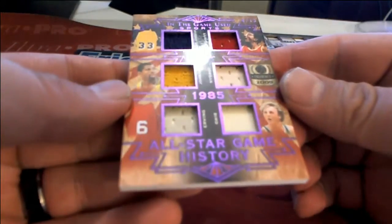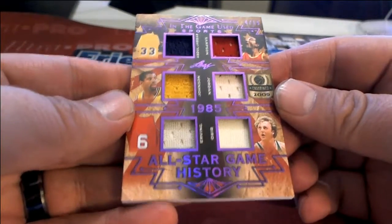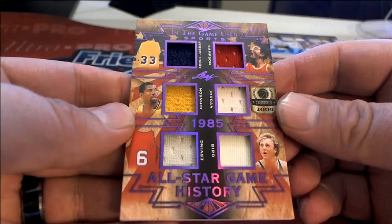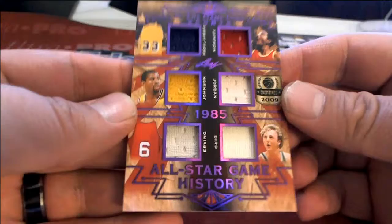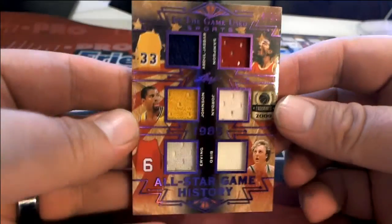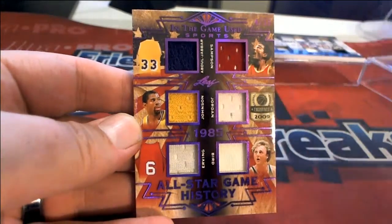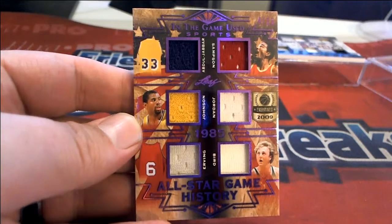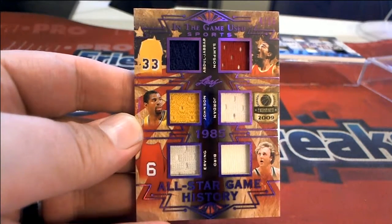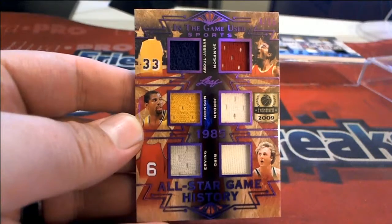Here's our next one — All-Star Game History. Got Abdul-Jabbar, Ralph Sampson, Magic Johnson, Michael Jordan, Julius Erving, and Larry Bird. Four of 15, that's smoking! A for Abdul-Jabbar is Luke, S is George C, J is Luke — Luke's got three. Rod you got E, and B — nope, nobody's got majority, so that'd be random.